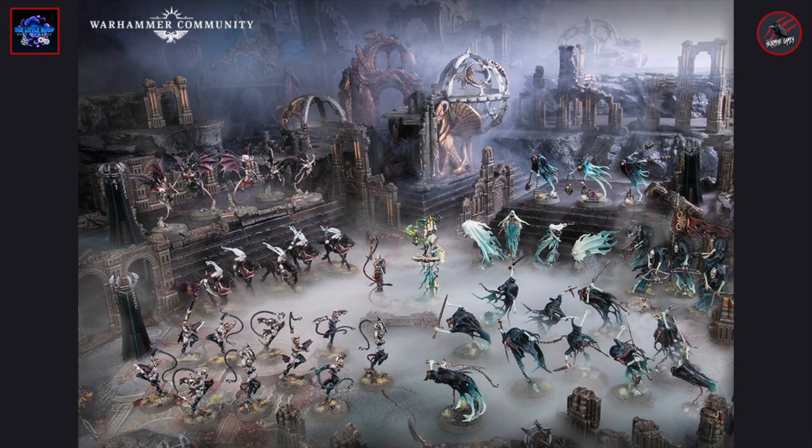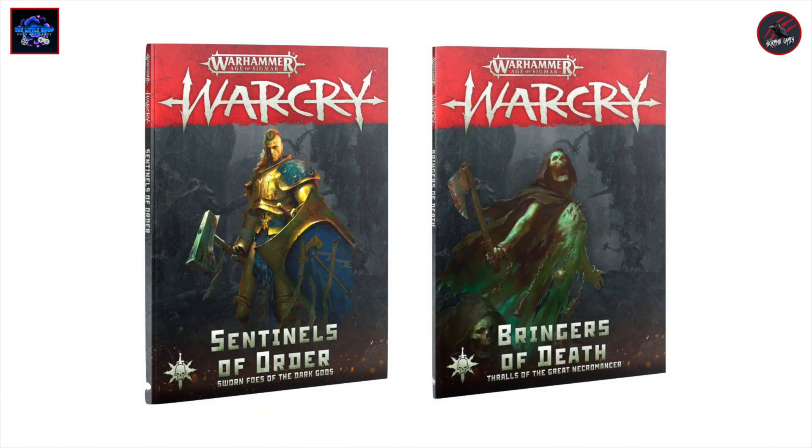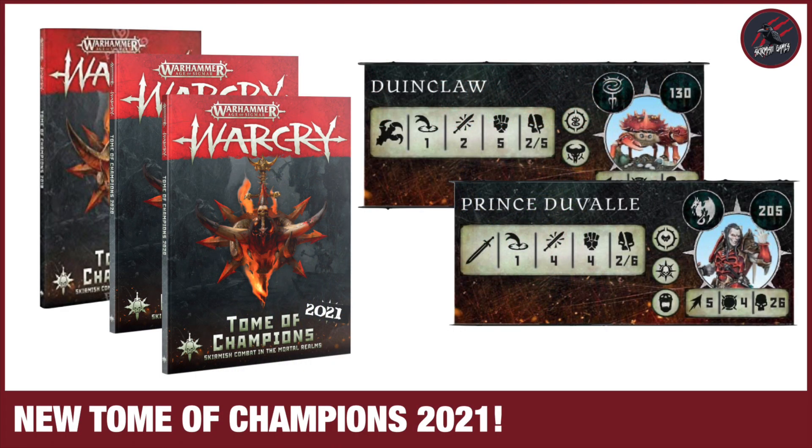So let's get started breaking them all down. I'm going to use the stats from the Bringers of Death and the Sentinels of Order Warcry supplement books for the two Grand Alliances. Just be aware that there have been some updates in the recent Tome of Champions for points, so if you want to play with the most up-to-date points then just check that out.